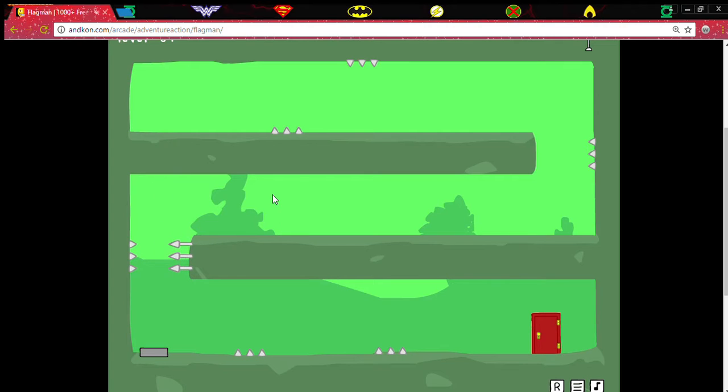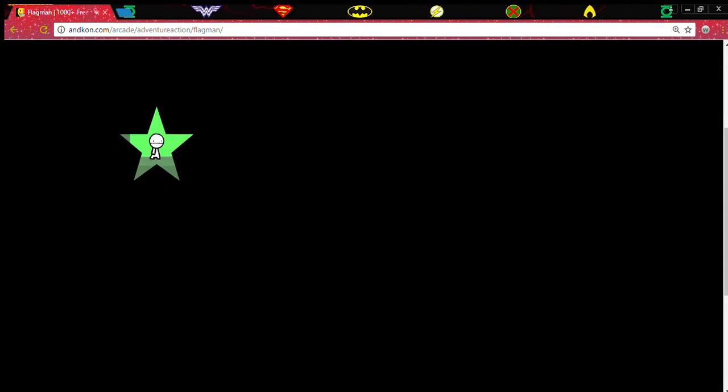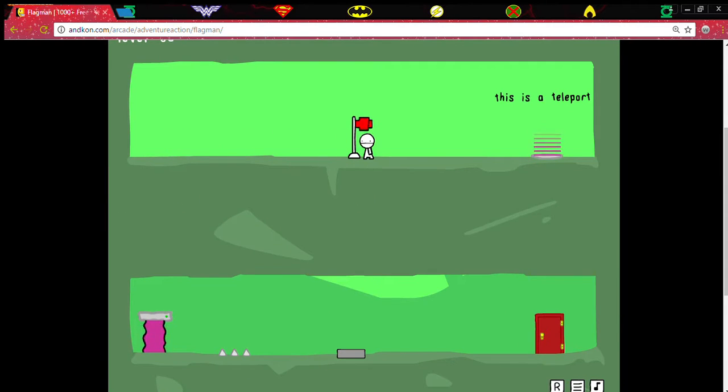I'm actually gonna move the window — it's kind of an annoying spot. Let me just move it down there. Here we go. Oh, I didn't put the flag down. If I die down here I just need to go put the flag down. Okay, right now these levels are pretty easy. Teleport — oh yeah, this game does have teleporters, I forgot about that. Put the flag down, go through the door.